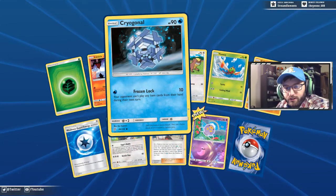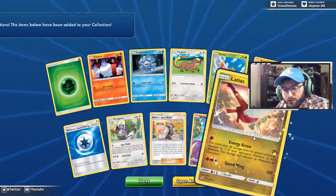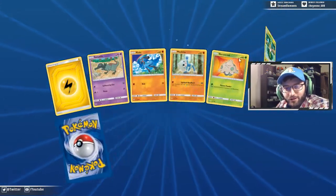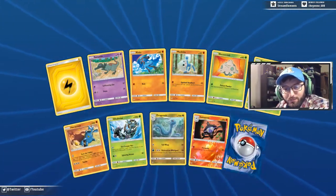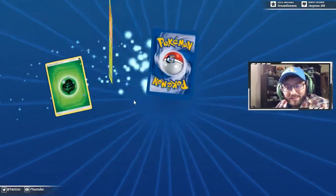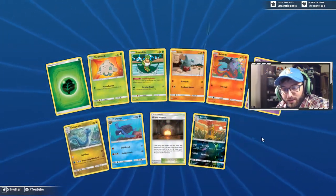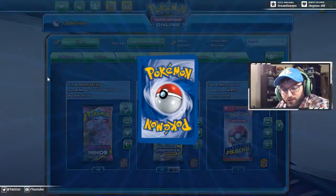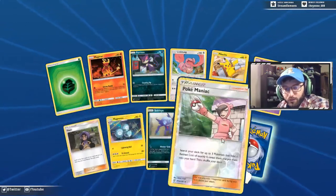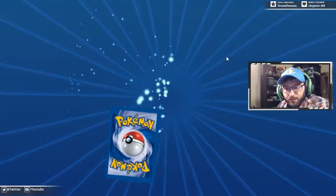Litwick, Crogunk — there's our item lock guy. Weakness Guard Energy, Blaine's Quiz Show — first one of that — and another Latios Latias. I actually have not seen any Brelooms, oddly enough — I have not seen a lot of Brelooms, and that's kind of funny. Seen a lot of Shroomishes but not a lot of Brelooms. Giant Hearth — I'm so glad to be seeing that because that card is going to be popular just due to how much fire support is out there. Moona, Hoopa, Poipole, Mimikyu — so creepy — and a rare Zirketry.